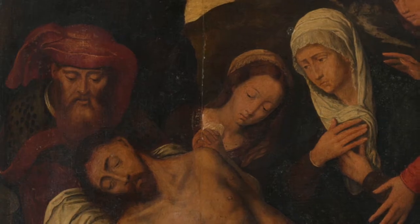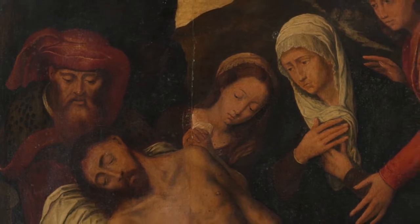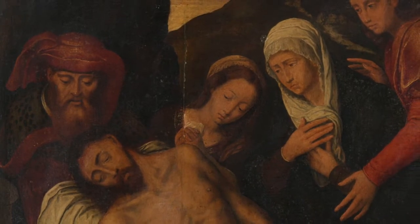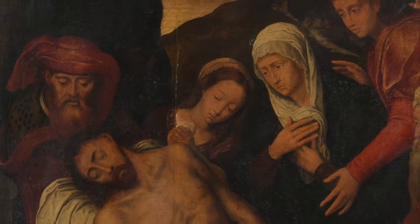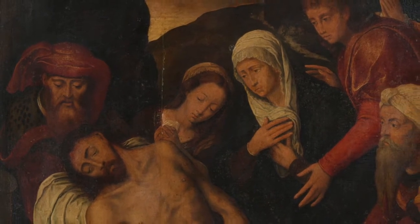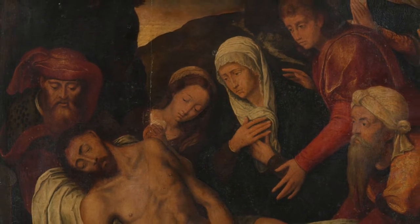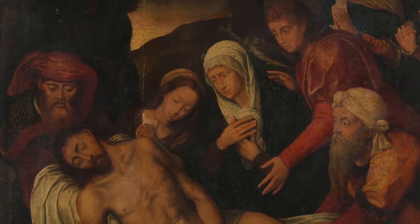On the evening of Jesus' crucifixion, Joseph of Arimathea, a wealthy member of the Jewish council and secret follower, asked Pilate that he take ownership of Jesus' body. Pilate acquiesced, so Joseph purchased a linen shroud and, together with Nicodemus, another follower, took him down from the cross and hastily laid Jesus in a tomb — his own tomb.